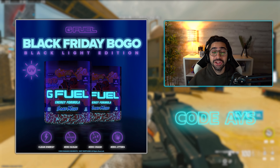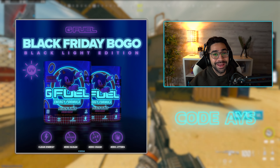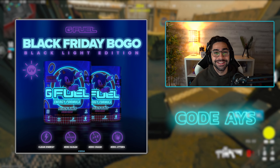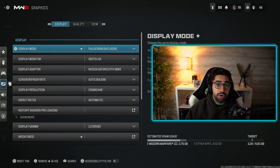G Fuel is currently doing a Black Friday buy-one-get-one-free on any of the tubs on the website, so make sure to go check it out. Use code A at checkout to save big on all G Fuel purchases. Let's hop right into it.